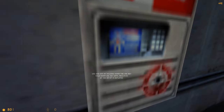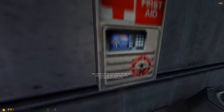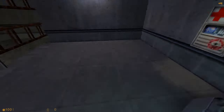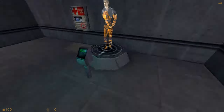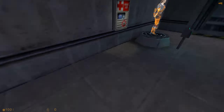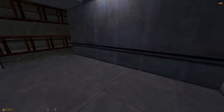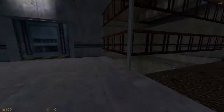You will find medkits like this one throughout the Black Mesa complex. To restore your health, walk up to a medkit and press your use key. Your health will recover gradually until you are at full health or the kit is depleted. Once the light goes out, a medkit cannot be reused.